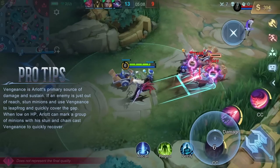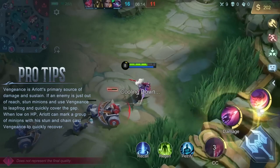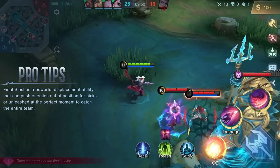When low on HP, Arlet can mark a group of minions with his stun and chain cast Vengeance to quickly recover. Final Slash is a powerful displacement ability that can push enemies out of position for picks, or unleashed at the perfect moment to catch the entire team.